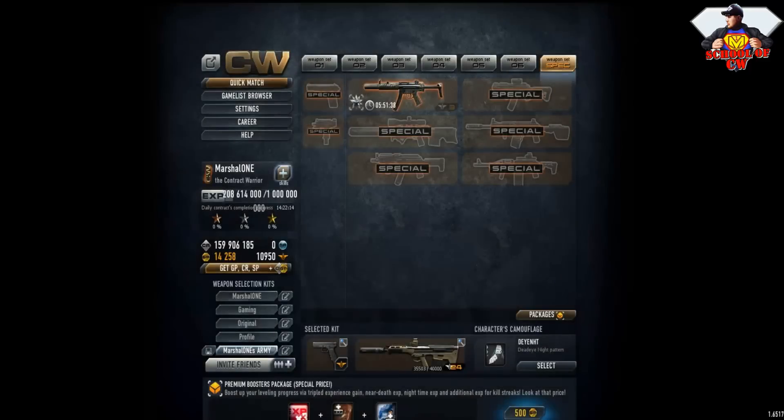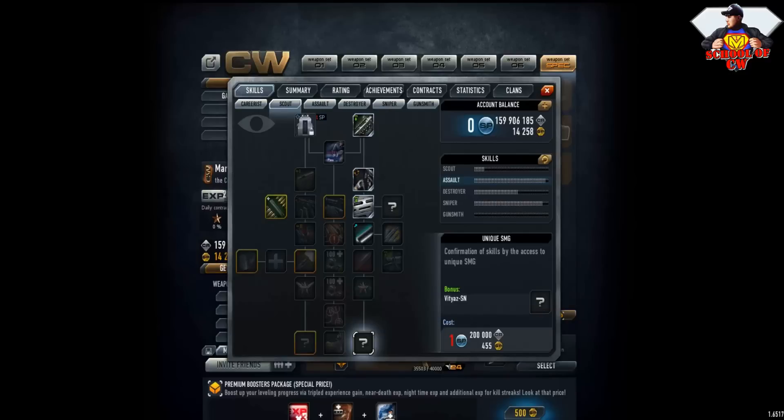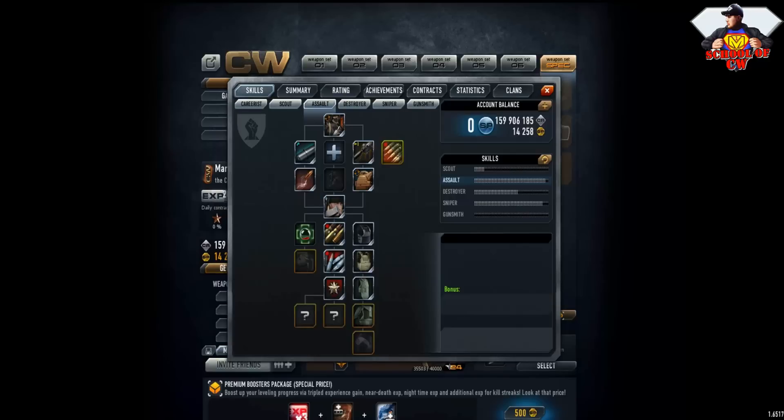The Vitias is a pretty nice SMG after you complete a weapon task for it. Anyway, let's move to Assault — probably the best class in Contract Wars. With this class, if you have more points in Assault than in other classes, you will be able to use thermal goggles, which give you a black and white screen that many players ask me about.